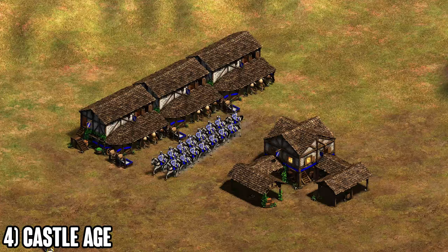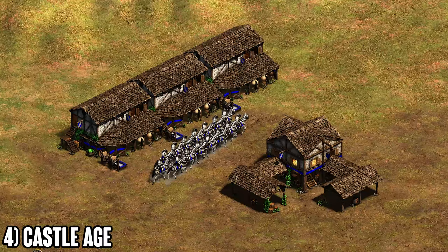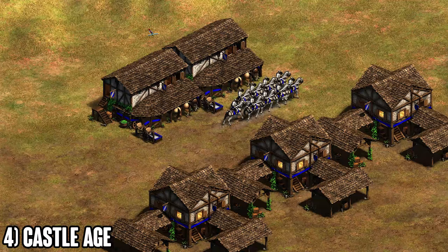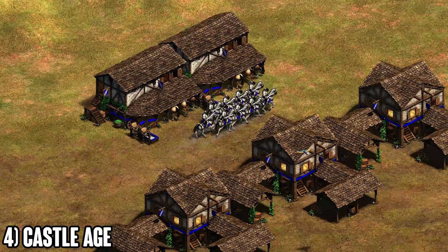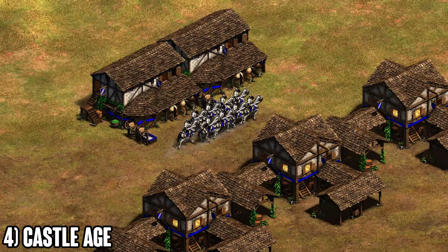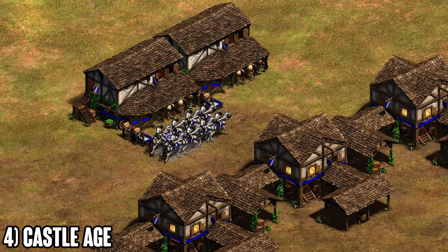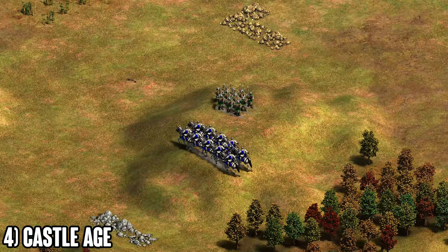For the cav player, there are two main options. The first is all-in: go three stables, don't add town centers, add more farms and gold, go three stable plus two knights and try to end the game fast. The second, more balanced option: get plus-two bloodlines right away, add two town centers for a three-TC boom, produce lots of knights when you can afford them, prioritize villagers over knights, then work your way to imperial age. This balanced approach is what you'll take in most games.